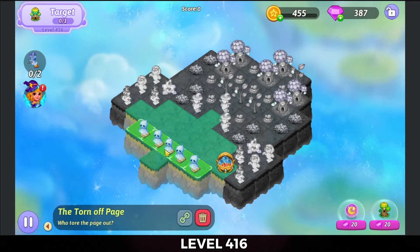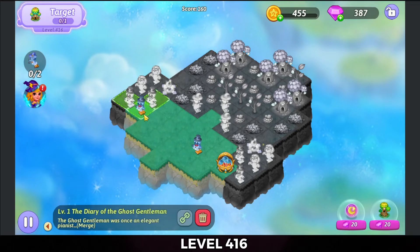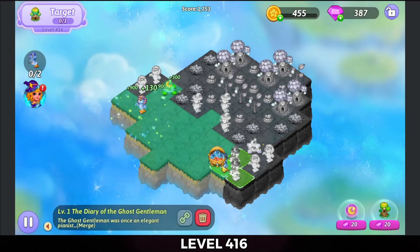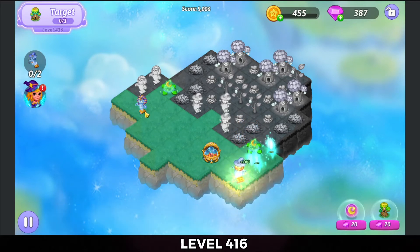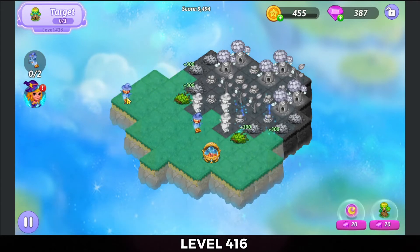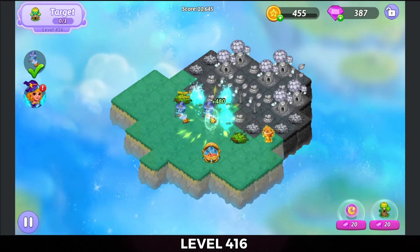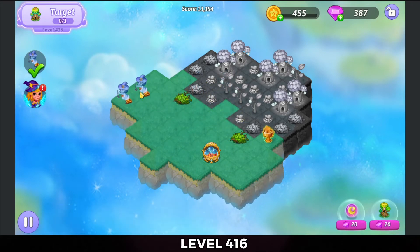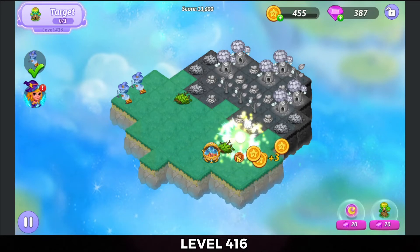Going to five-merge those torn off pages. That gives me a ghostly gentleman up on the left and down on the bottom. Merge the Secrets of Pharaoh on the bottom and the top as well. And then we're going to bring those Halloween horrors together in the middle for a five merge. That gives me the trophy already. We're going to tap that out. Merge the coins and collect those.